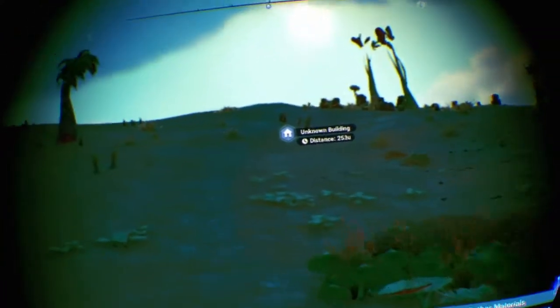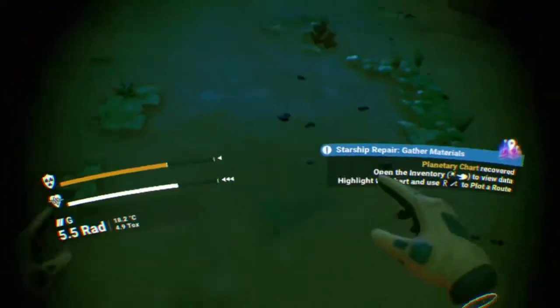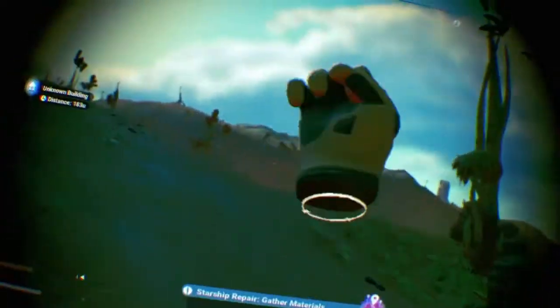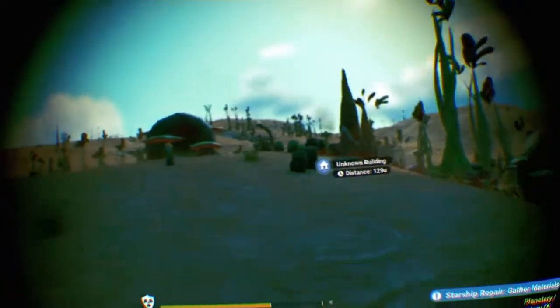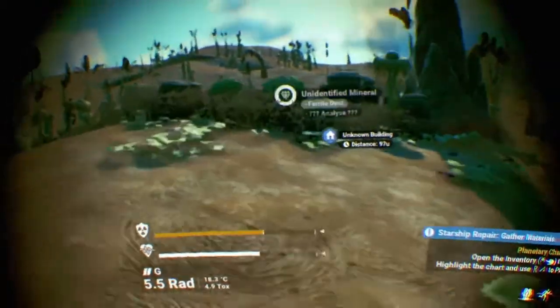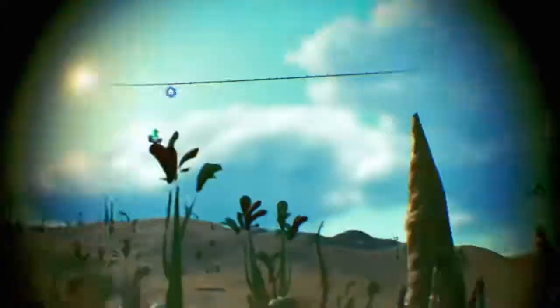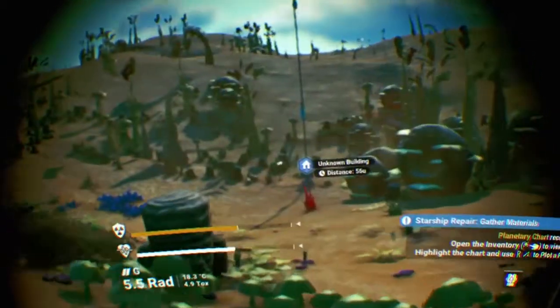We're heading to this unknown building as fast as we can. I love that I got a jetpack — that is really cool. I don't like, however, the fact that I don't have a body. Why does VR insist on not giving me a body? We've got to be careful of this jetpack, because that's how we died last time in a very undramatic fashion. Okay, it's not a building, it's a structure. But that's fine.